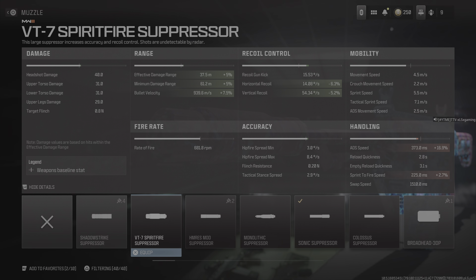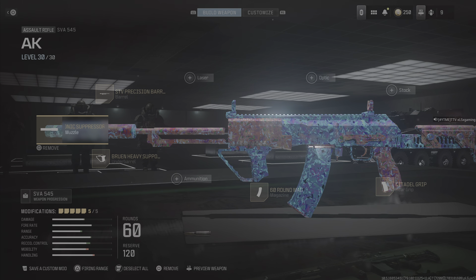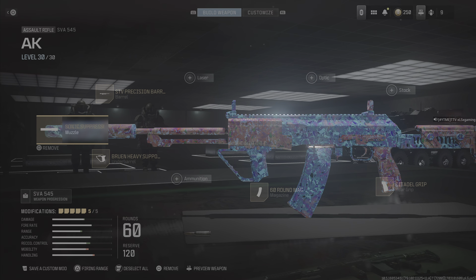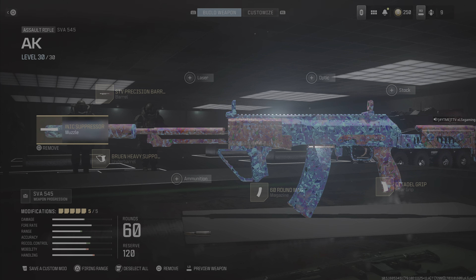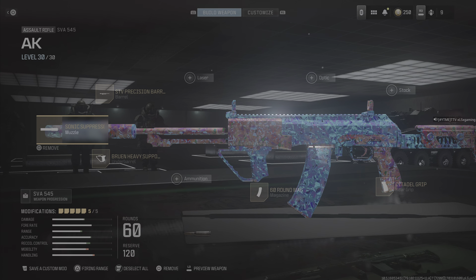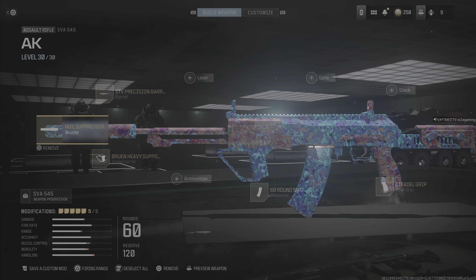You can test my hypothesis by using any MW2 gun and throwing on your normal MW2 build, except instead of running an optic switch over for the Bruen Heavy Support Grip — you will see your recoil cut in nearly half. That grip takes care of recoil for pretty much anything. I started messing with the suppressor and found that this new AK build is absolutely insane — it has hardly any recoil and a really good damage output.